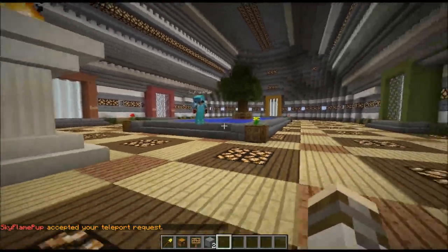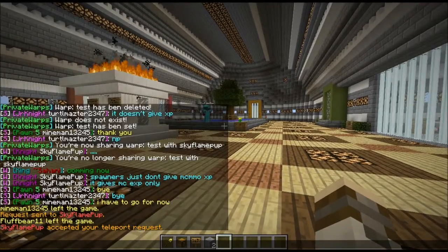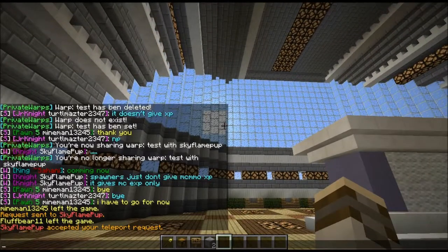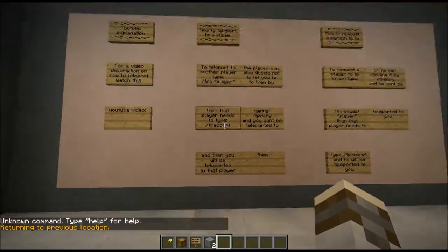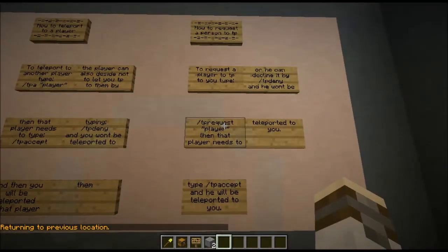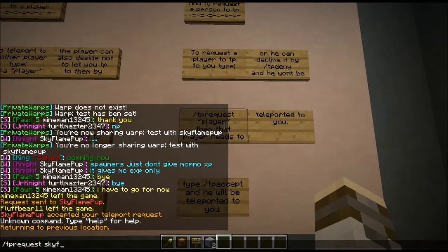Now if Skyflame wants to come to us — I want Skyflame to come to me. You use slash tp request and then the player's name, Skyflame. Let me demonstrate — slash tp request Skyflame.